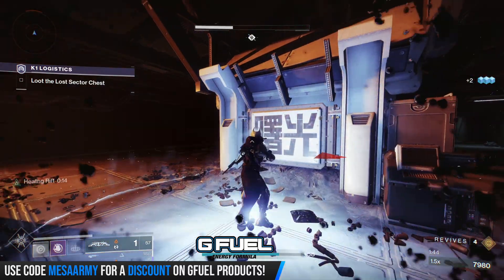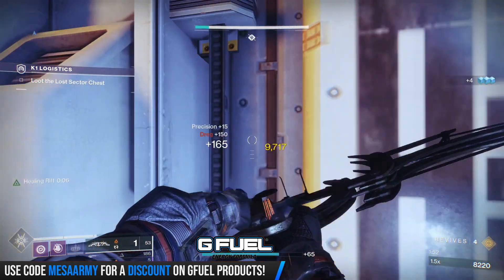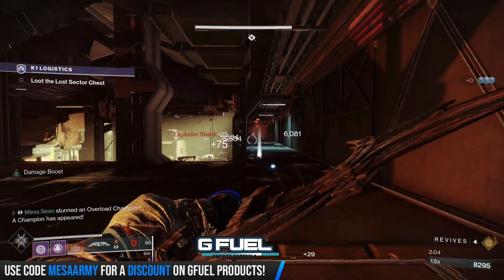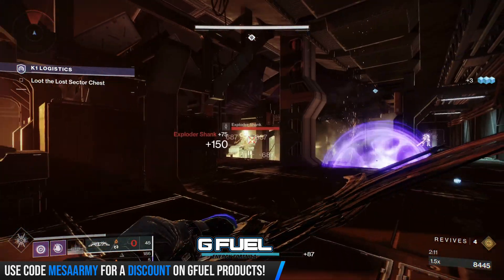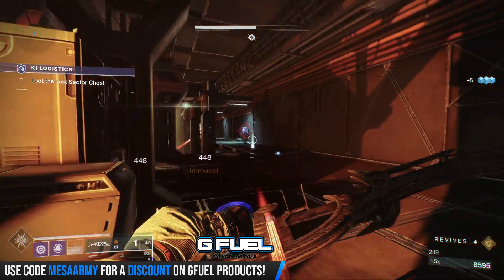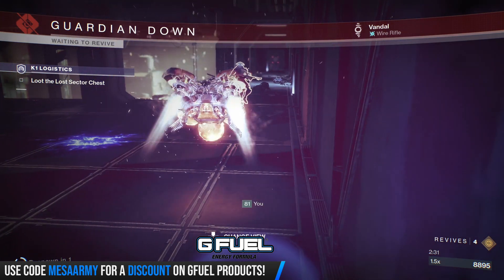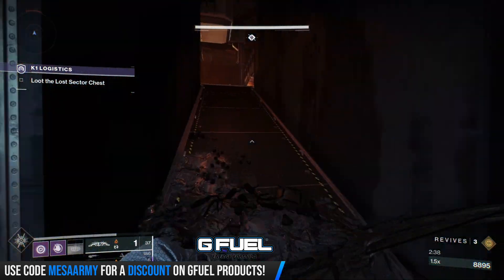Next room we're going to have an overload and a barrier, and solar shanks. There's an overload all the way in the back, heavy drop down there so we're good. I'm not messing with the overload because we're going to have a bunch of shanks and a barrier downstairs — these guys are going to rush you. We want to get that barrier down first. It's okay to die. You just have to do it under 15 minutes, and this one you can easily do under 15 minutes.